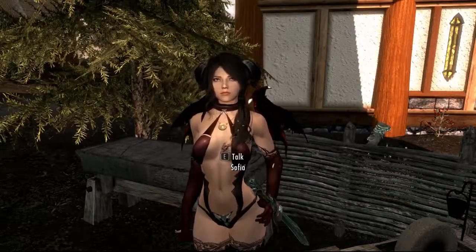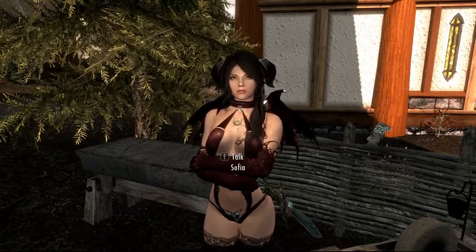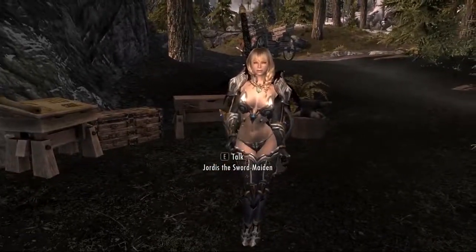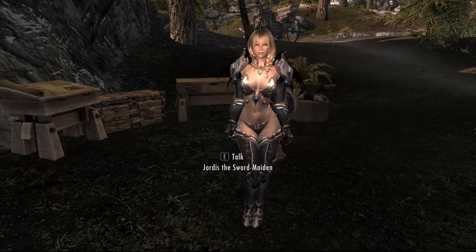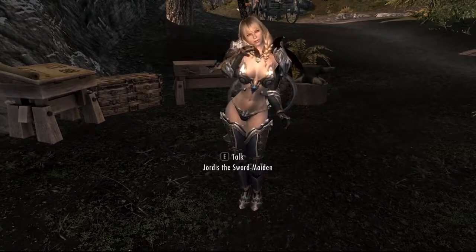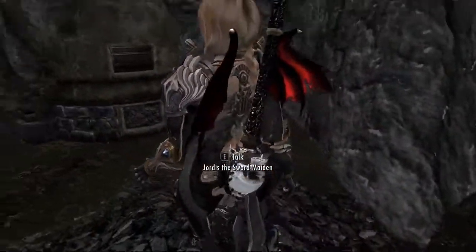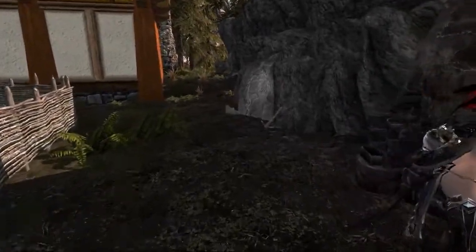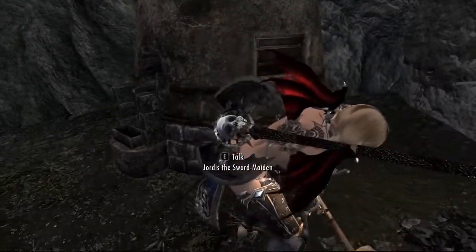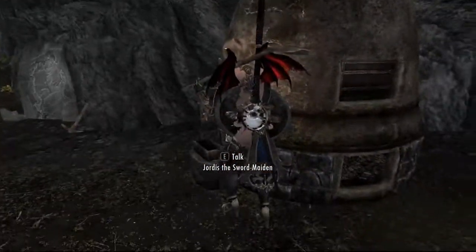Welcome back to Sexified Skyrim: Wenches Gone Wild. You're all familiar with Sofia by now, but let me introduce our latest companion, the very sexy Jordis the Sword Maiden. Look at this armor — I've given her the Xenocyte armor, very hot, and she is smoking hot herself. She's got the obligate wings and tail, and I gave her this double-bladed skull axe with an enchantment on it, smithed up with a 100% smithing potion.